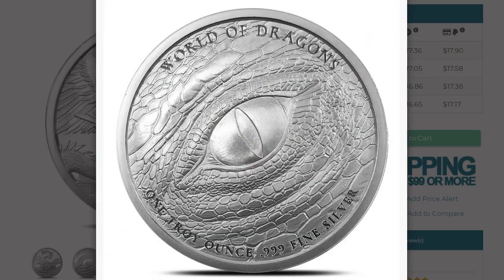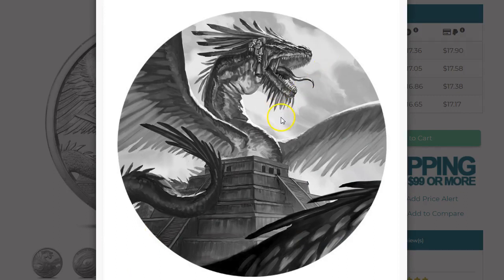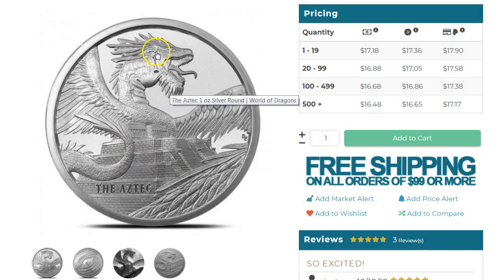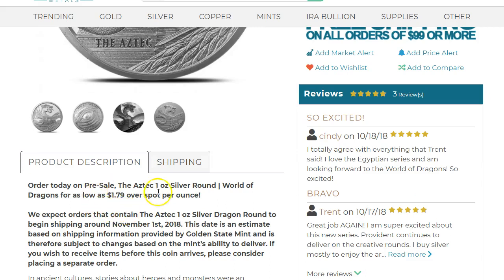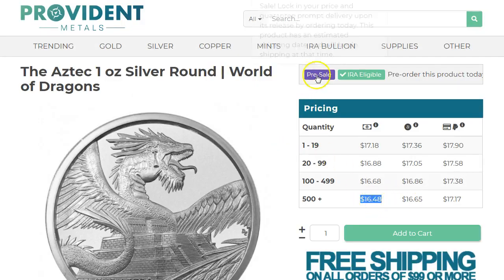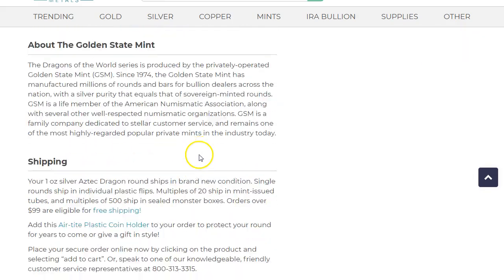The first one looks pretty good — a big dragon head on top of the Aztec pyramid, and on the other side you have the dragon's eye, which looks pretty cool. This is one of those where I'd like to have just one. Here's the artist's depiction and the actual die, and the actual coin. Right now it's $17-18 for one — a little over two dollars over spot — so it's a little expensive in terms of premium.